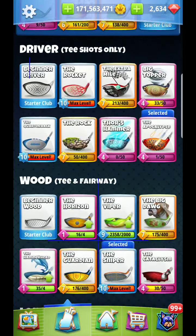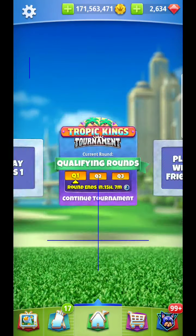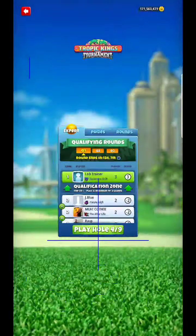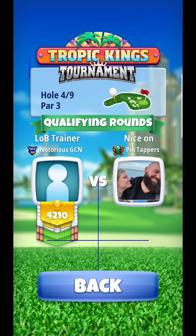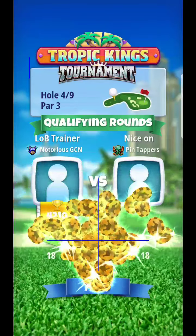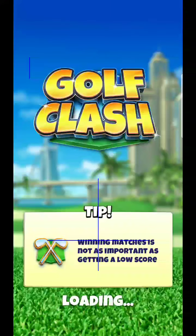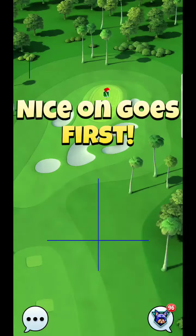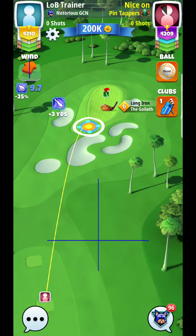All right, here we are. I'm just going to set up a guardian here — that's typically how I'll go about this hole. I like to bring this one in with backspin. Anytime that you can land on the green, it's much more consistent than landing on the fairway. So you had to give us that wind.